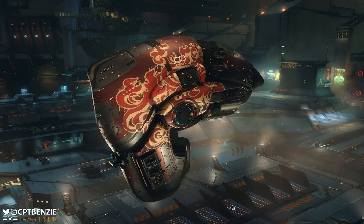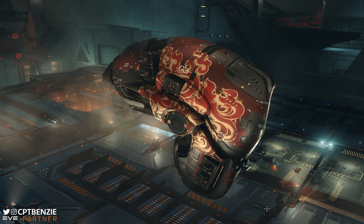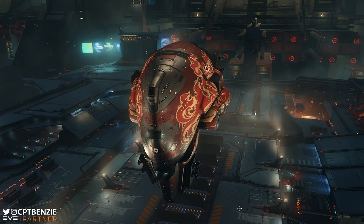I have covered the Vexor here, and we've also covered the Omen, the Caracal, and the Rupture. So depending on your skills there are options for you - I'll link those in the description or they're in the Abyssal Dead Space playlist. We're going to talk about how to get started in Abyssals, how the Galente Vexor is going to help you do that, and I'm going to show you how to fly it as well. Let's jump right in.